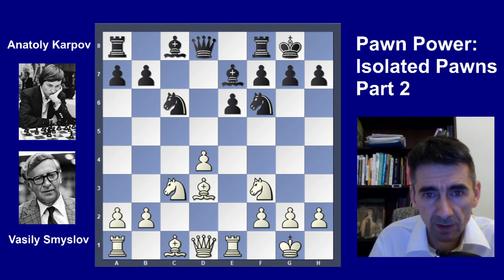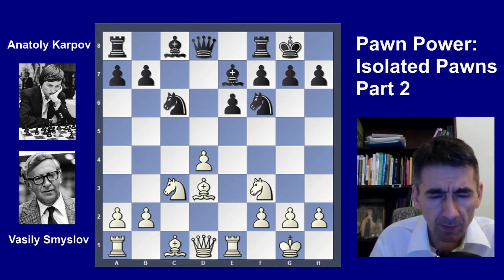Black played Nf6 here. Black may plan to play Nb4 and Nd5 to build up a blockade against the d4 pawn. So White played a3 — this is a good move to prevent the Nb4.